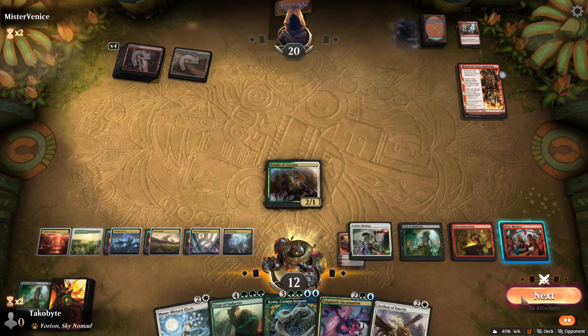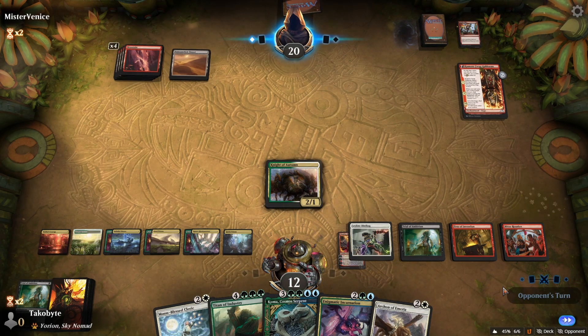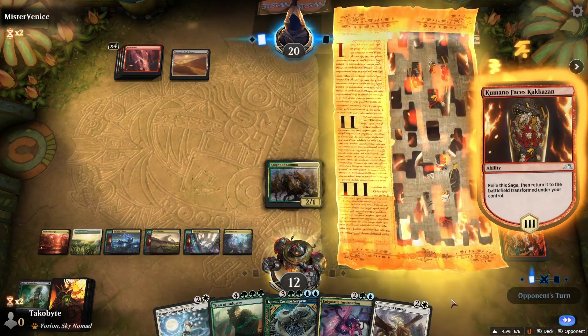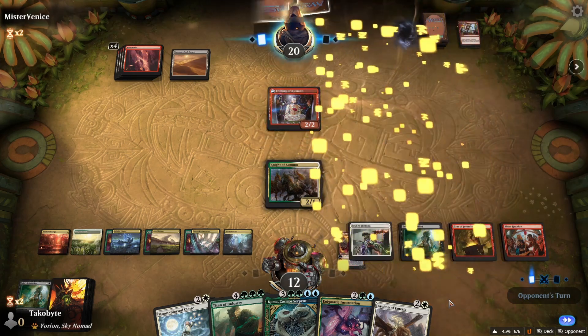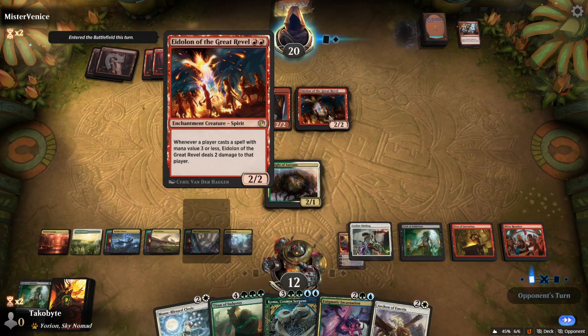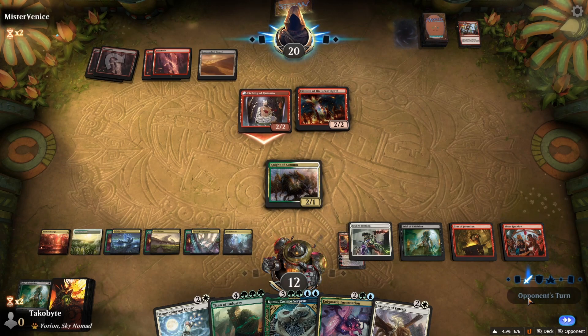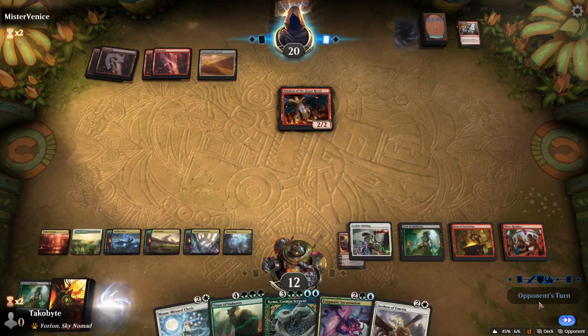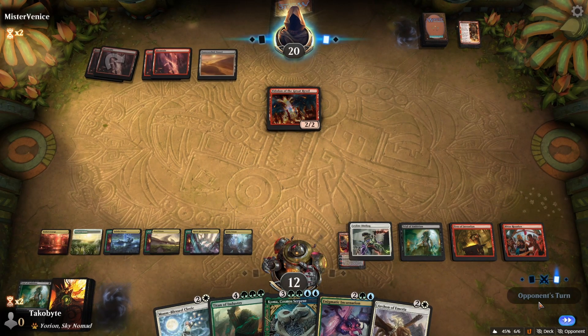What's funny is even if I play Enigmatic here and sacrifice the Leyline Binding — because we drew Tighten-Up Ministry and Koma — the only thing that's left is Agent of Treachery. That kind of sucks.